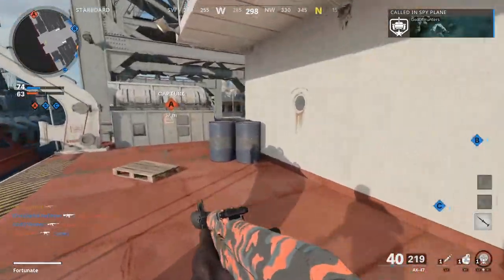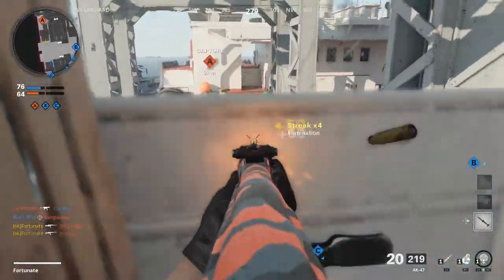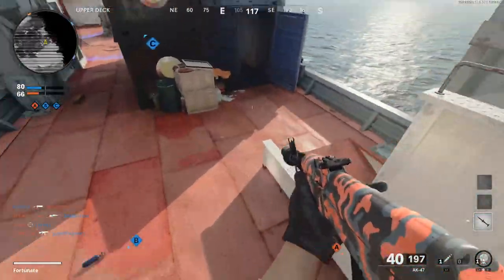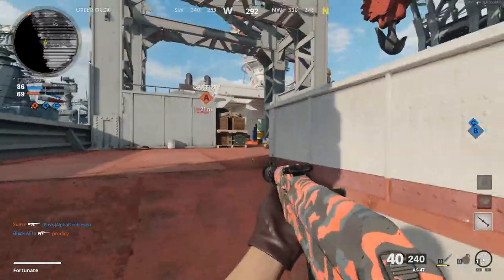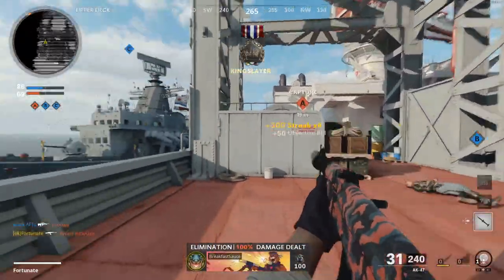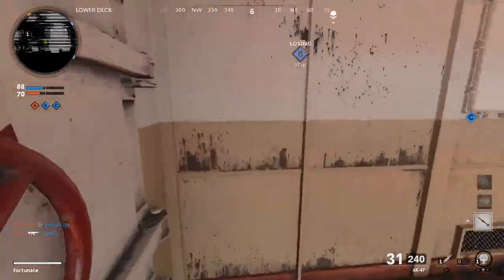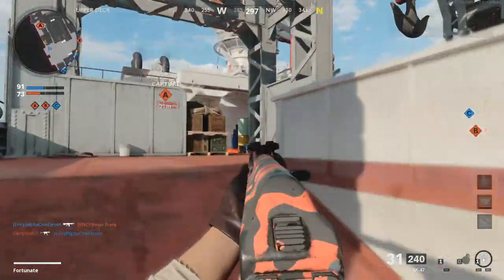29 and 7 — unless they shot that down, it went out pretty quick. 31 and 7, we're actually having a pretty good game. I'm gonna save my cruise missile for next round. Another six streak — actually I might call it in real quick just to continue my streak. Okay, complete waste of a cruise missile.